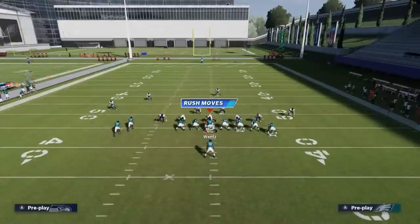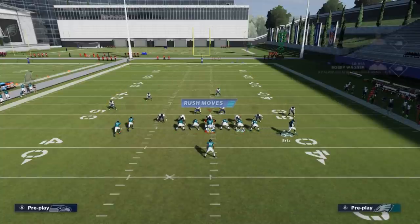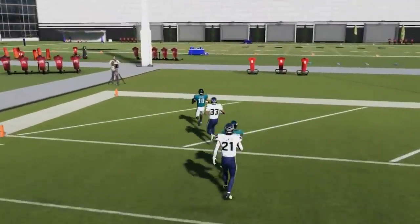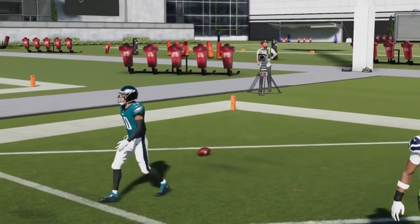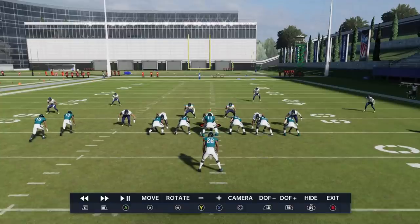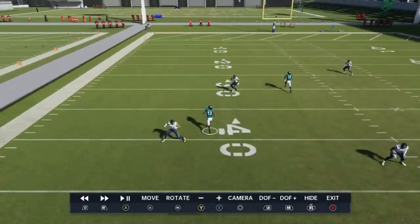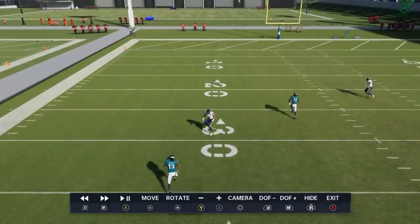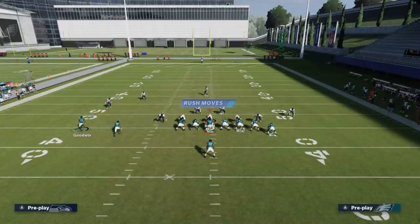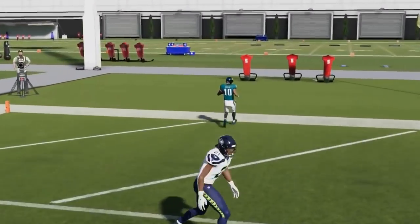Next up, we've got the Fade Out. Against cover three, put the X route on a streak. Block the running back — I'd say blocking the A route is probably best. Motioning this guy out is going to make even more sense because you're going to try to beat this safety. The cornerback won't stay with the X route; he'll eventually have to drop down. That's going to be a really big play against cover three and against cover two. Watching the replay — the cornerback starts by going with the streak, then eventually turns his attention to this area. It's really his choice which one he wants to lose to. Then you just bullet and pass lead away from the free safety.